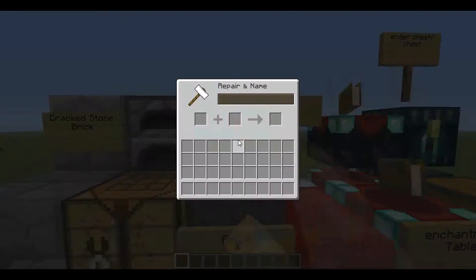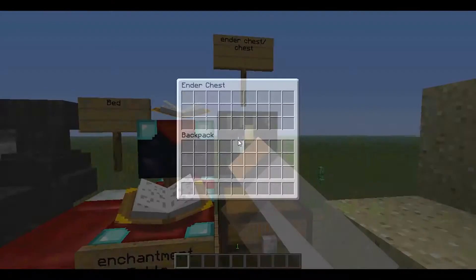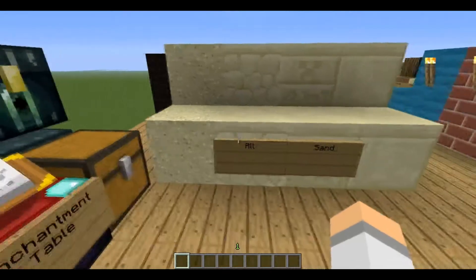Paradise. Anvil, bed, enchantment table, chest, and a chest. Sands.